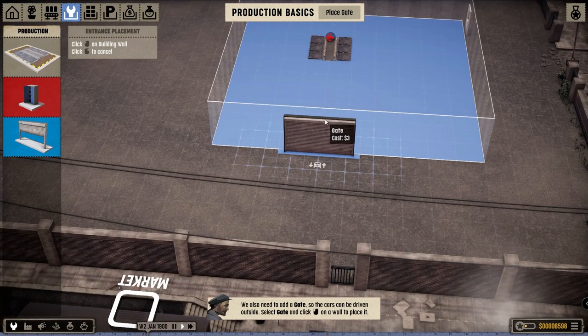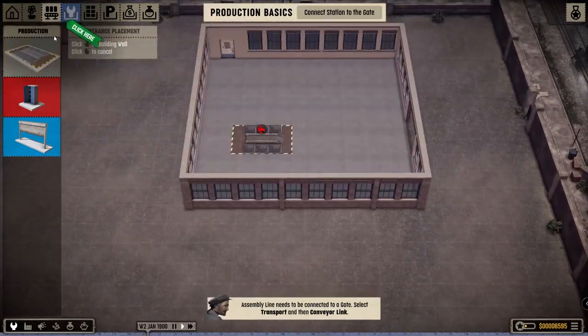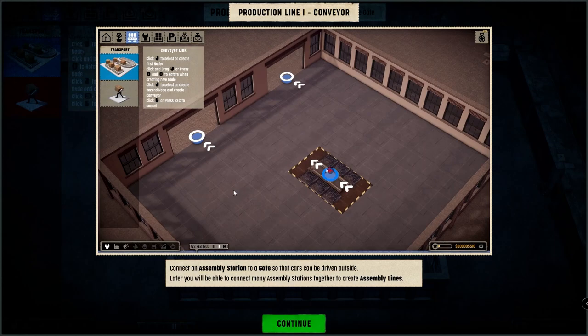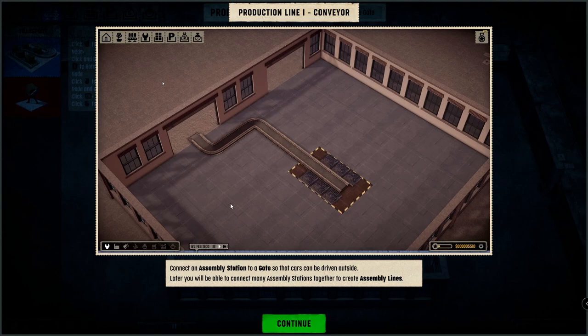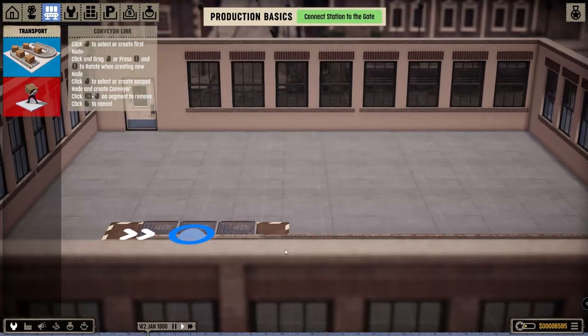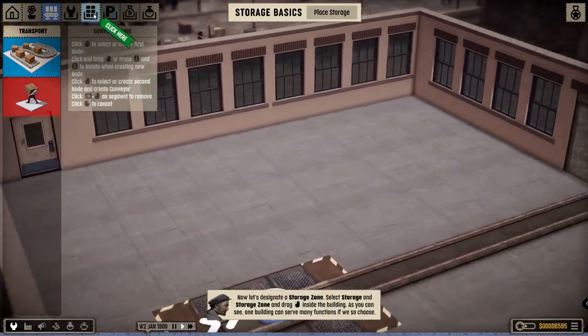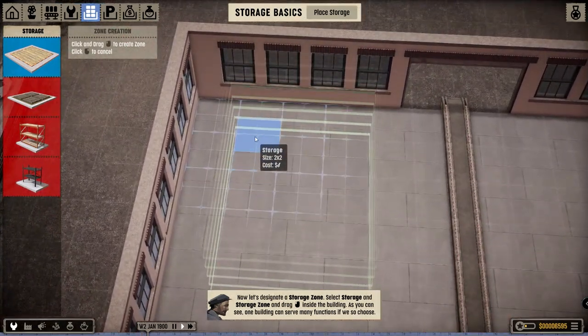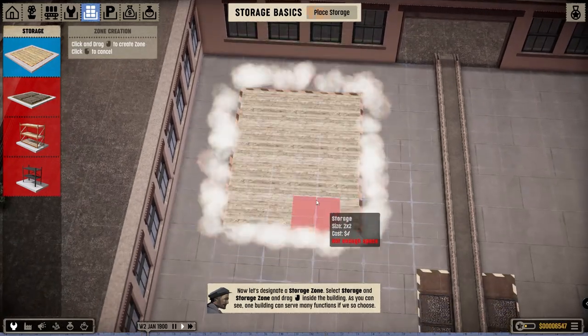We have the warehouse door on this side, just like that. You can put your conveyor transport into different places — doors. All right, let's do this. So cool, conveyor belts! And next we got storage, so we gotta build a storage area.